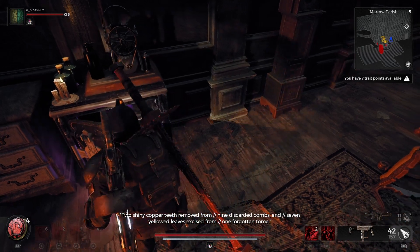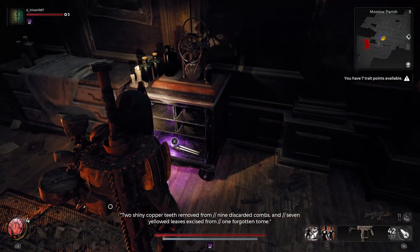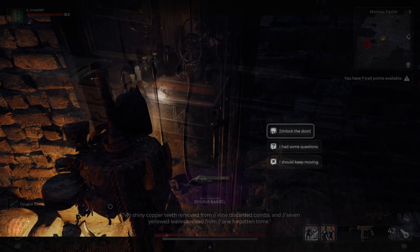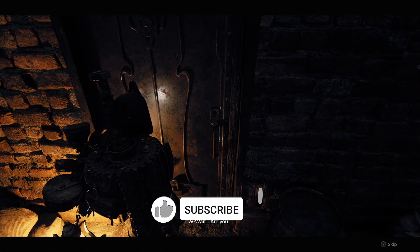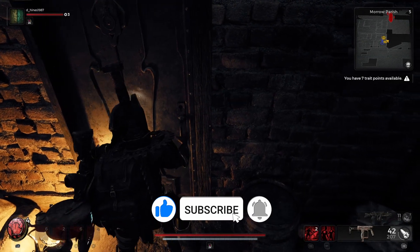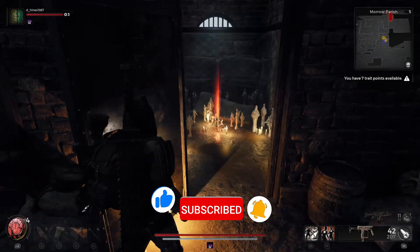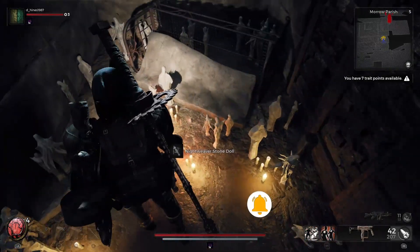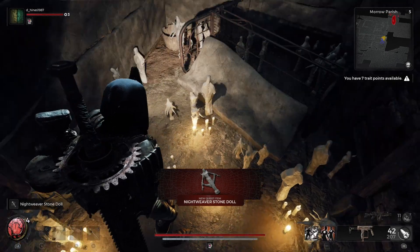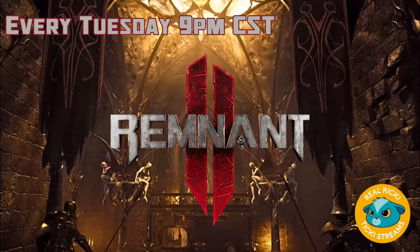That's how you get the double barrel — walkthrough, step by step, item by item. And now we unlock the door back down, and the doctor's gone, but she's left behind the Nightweaver stone doll. So there you go — another quick hitter from Ricky. Stay tuned for more, we're coming back for more.